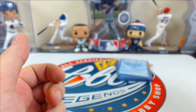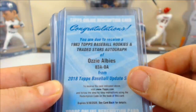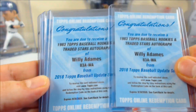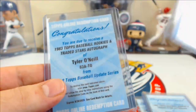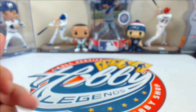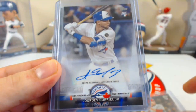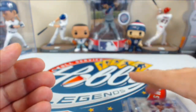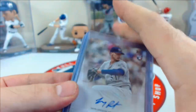1983 insert auto redemptions: one each for Amed Rosario and Ozzie Albies. Two for the Willie Adams spot, and three Tyler O'Neill redemptions — congrats on those. Some rookie insert autos as well: Acuna, Austin Meadows, Nicolas Gurriel Jr., and Freddie Peralta — about one every two cases on these.